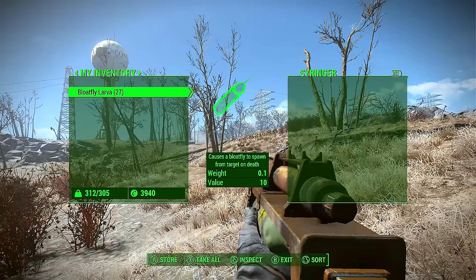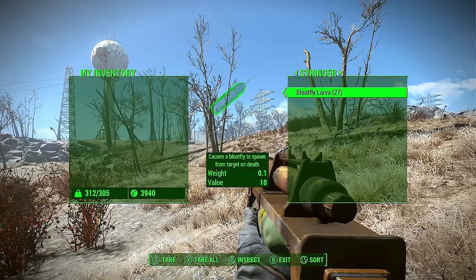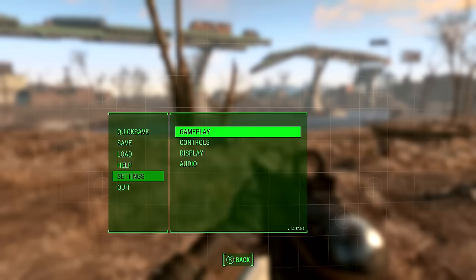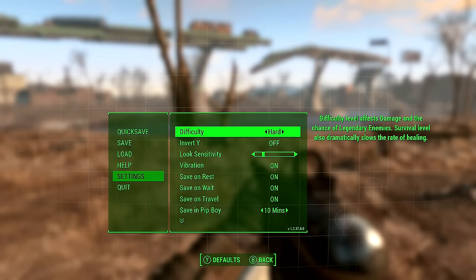After you're done crafting a ton of syringe ammo you have to put the syringes into the rifle. This screen will pop up if you press the reload button while you're holding the weapon. It's also important to note that the difficulty will affect your chances of getting legendary spawns.